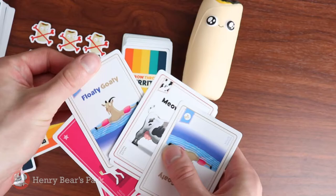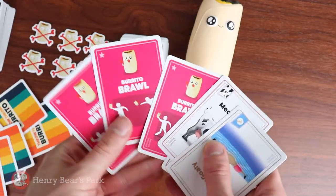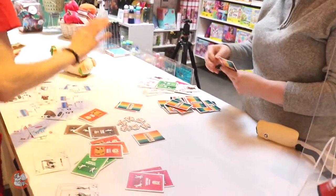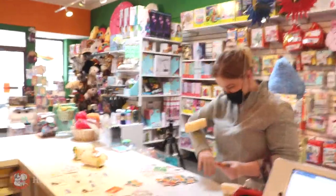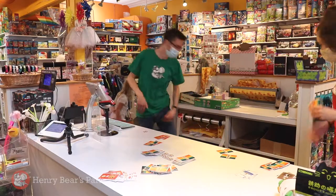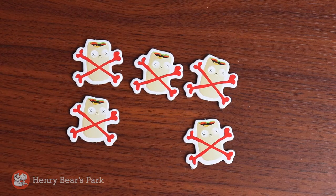Every three matching cards is worth one point. If three matching burrito cards are played, then there's an all-out burrito duel, brawl, or war. The first player to get hit with a burrito takes a dead burrito token, and they lose one point.